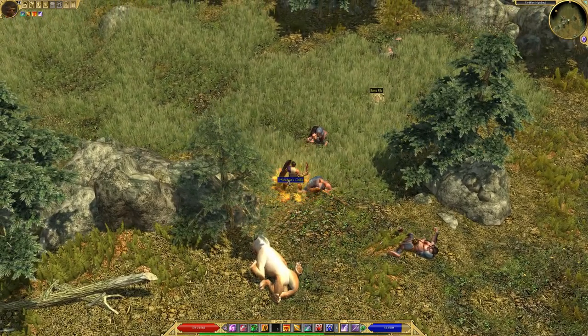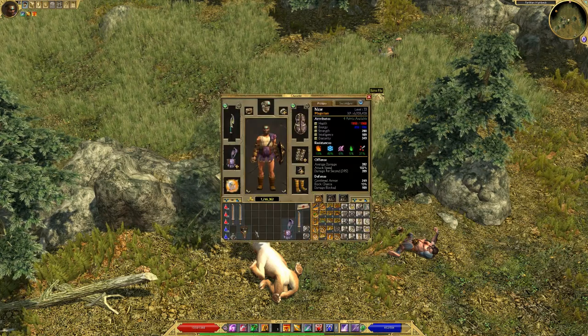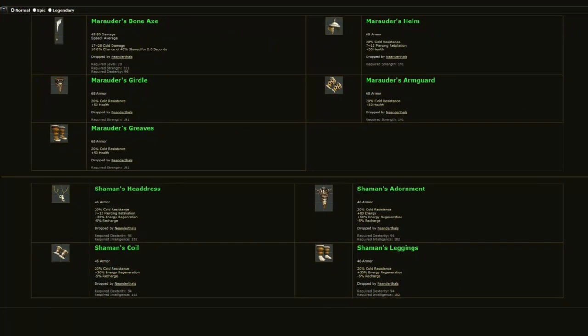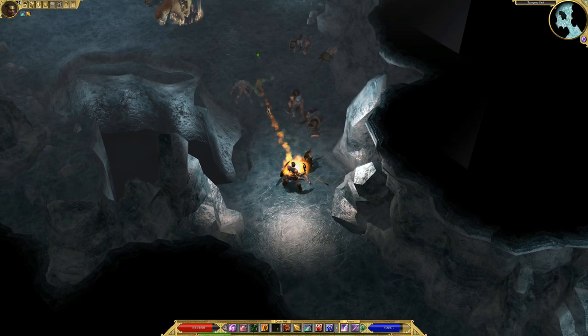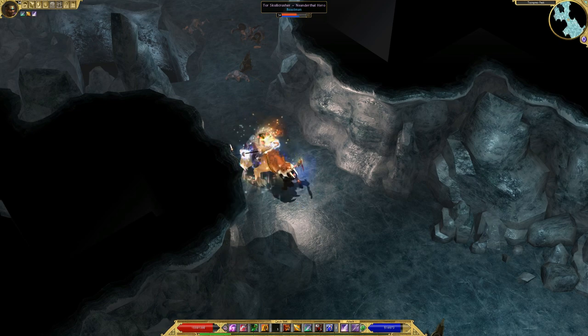Meanderthals — there are lots of these throughout the Silk Road area. They have Monster Infrequents for melee and mage classes. All the armor has cold resistance. The Shaman items all have minus 5% recharge on Normal and 10% on Legendary. The headdress has to be one of the coolest looking pieces of armor in the game. The cave that leads to Barmanu has a couple of quest Neanderthals in it, so this would be one of the better places to look for these items.